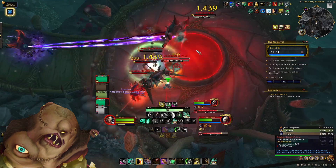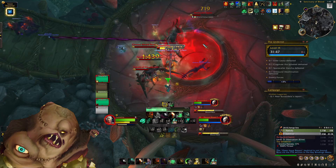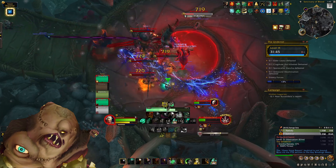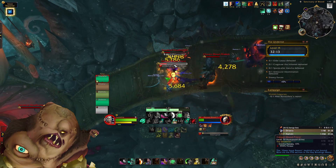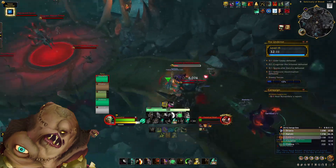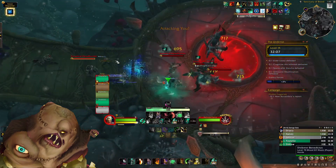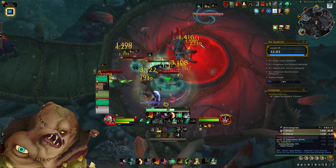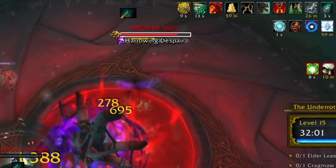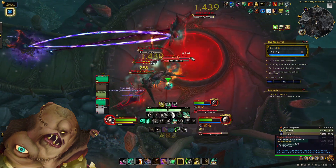The second cast to watch out for from Blood Priests is Dark Reconstruction. This will literally full-heal a mob if it goes through, so always kick this cast. The final mob in this area is the Befouled Spirit — its auto attacks are essentially an AoE around the tank, so make sure you're not standing on top of the tank. Also watch out for Harrowing Despair, which does a serious amount of AoE damage — always kick this.